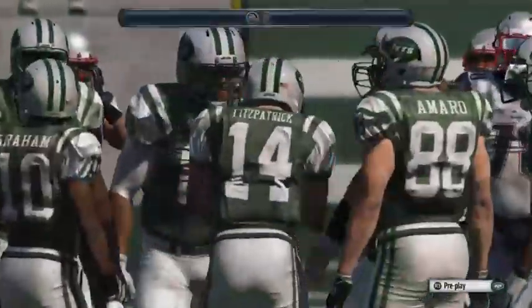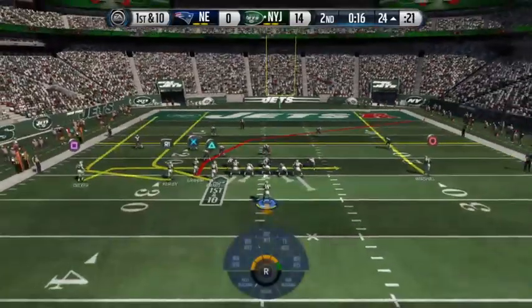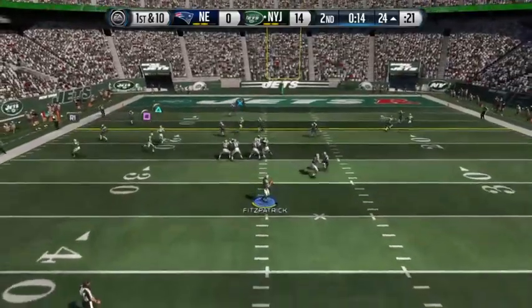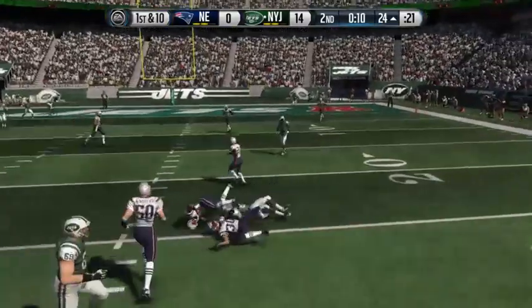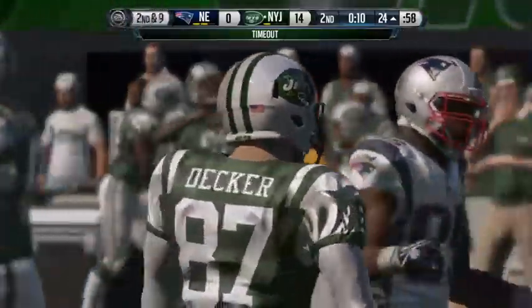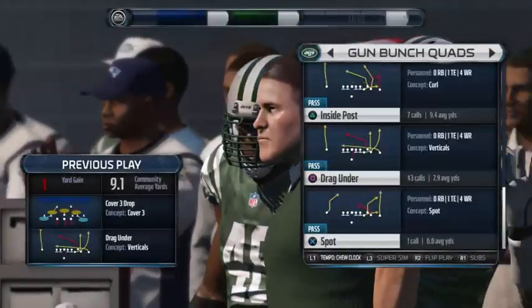They're back at the line after that catch for a first down. Plenty of defensive backs out on the field for this one. From the shotgun. Here's Decker. Decker is tackled down. And there's a timeout, so we'll take one with it. You're watching the NFL on EA Sports.